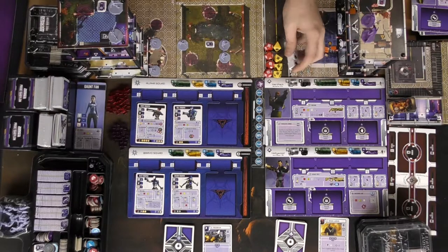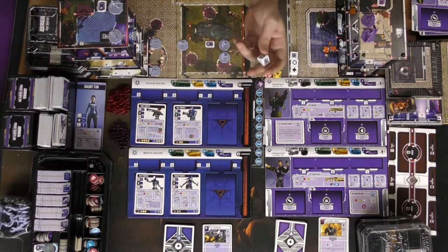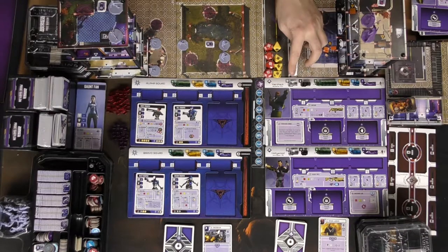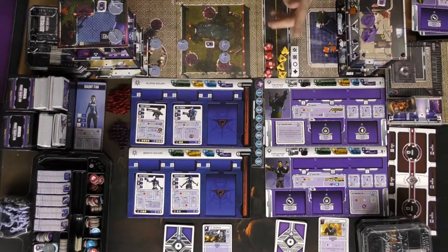The game comes included with dice — there's white, yellow, and red. You'll be utilizing them for fighting. There are things like a pushback, basic damage, aimed damage which can trigger certain abilities, specials which also can trigger certain abilities, as well as blanks. The white are the weakest dice, the yellow ones are the next strongest, and the red are the best. So as many red dice as you can get is going to help you out.